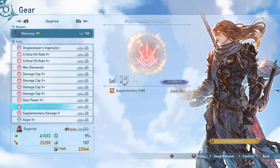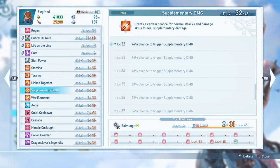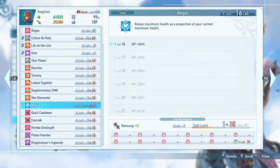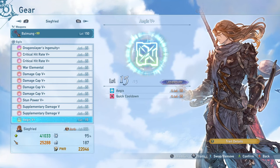I have two Supplementary Damage 5 sigils. This is just additional 20% damage whenever it procs, and it has roughly a 75% chance to proc, so most of the time you'll be getting that additional 20% damage — pretty nice as a general effect. If you can fit three on your set that can be nice as well. Finally I'm running an Aegis 5+, which gives me the last levels of Quick Cooldown I need and also allows me to reach 41,000 health, giving a little bit more safety so you're not dying in one hit when your defense buff is down.